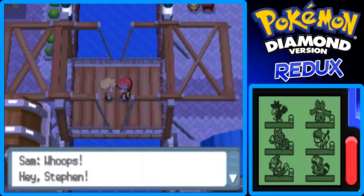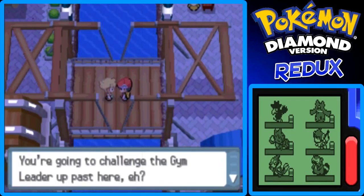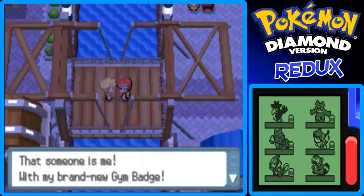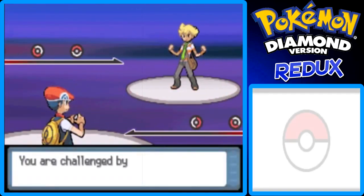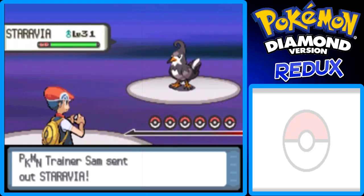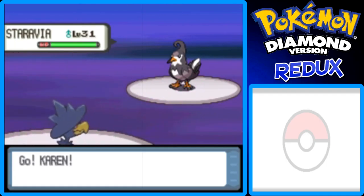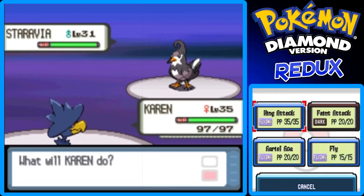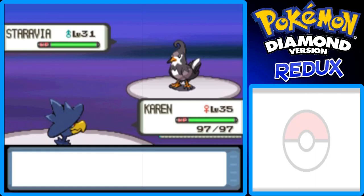Let's go to the Pokemon Center and heal. The last thing I want to do in this part is battle rival Sam — I almost said Cody. Hey Steven — whoops — hey Sam. He says someone should check if I'm ready for the gym challenge, and that someone is him with his brand new gym badge. His Staravia evolved finally — it's level 31. But my flying type hasn't evolved yet because the Dusk Stone is in the Team Galactic warehouse. Mine is level 35 though.